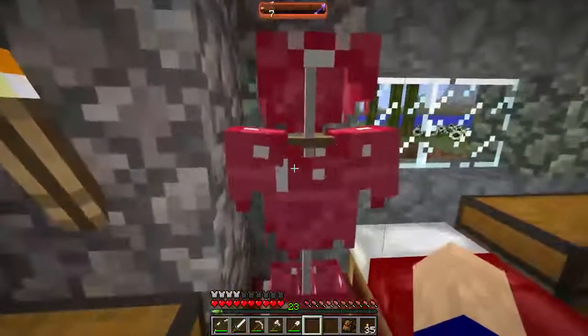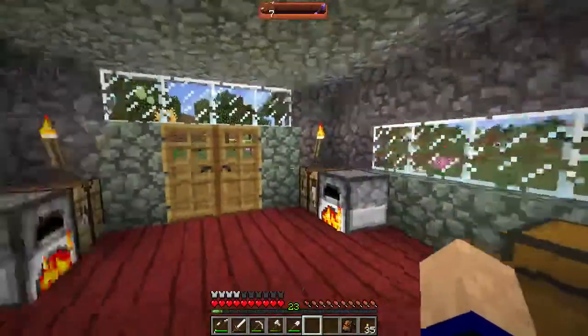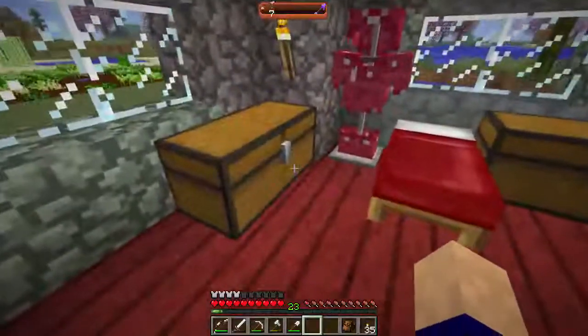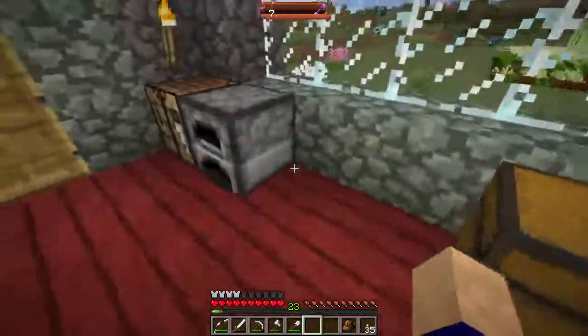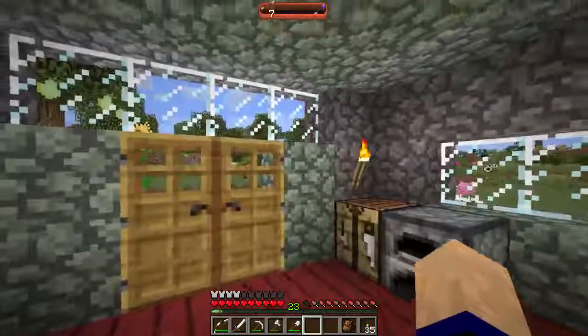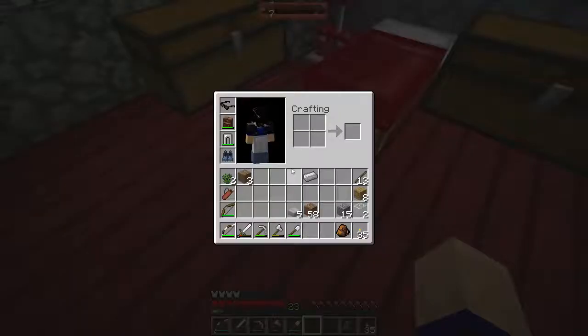I'm gonna keep this coral armor forever - it's gonna be my first set of armor. What was that? Walking on wood makes a squeaky noise - I didn't, I have never noticed that. Why am I just noticing these things now? Breaking wood makes a squeaky noise, walking on wood makes a squeaky noise.